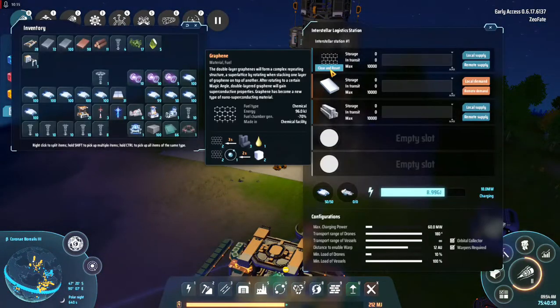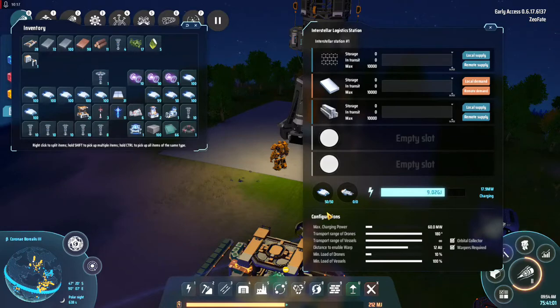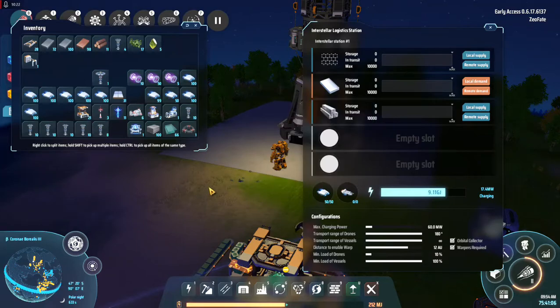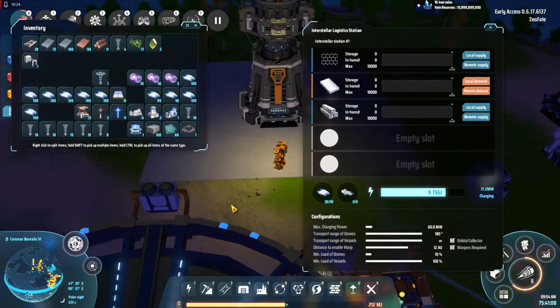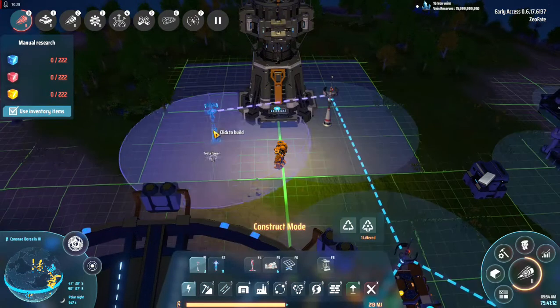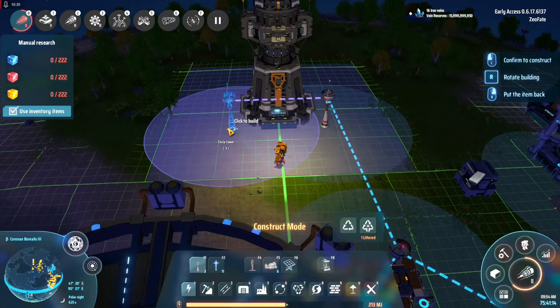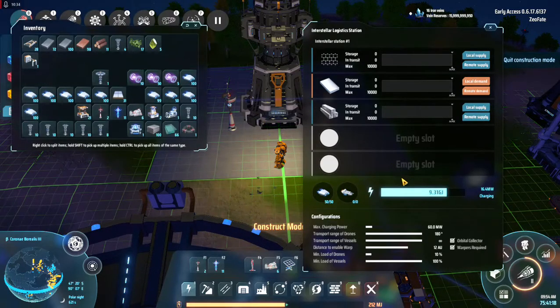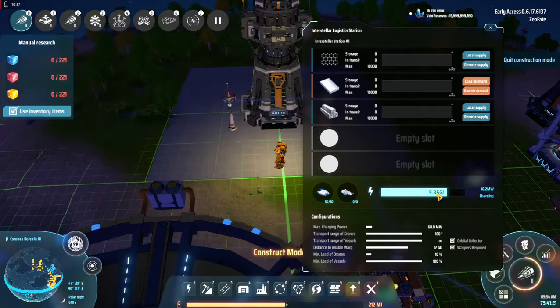Do you need anything going into you, or is the little ship going to do it? Having more of those together — is that going to speed up the charge a little bit?